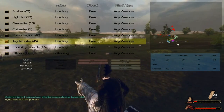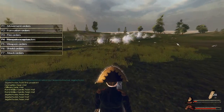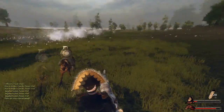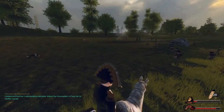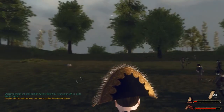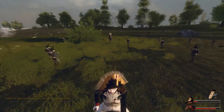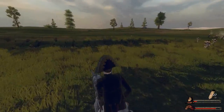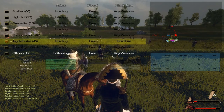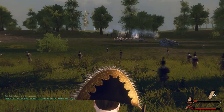Jägerschützen — I want you to fall back! Hold your fire and fall back immediately — retreat! Enemy cavalry is turning up. There they are! Jägerschützen, you will hold right here and ready for the enemy onslaught. That cavalry is going to be nasty when it hits the Jägerschützen.